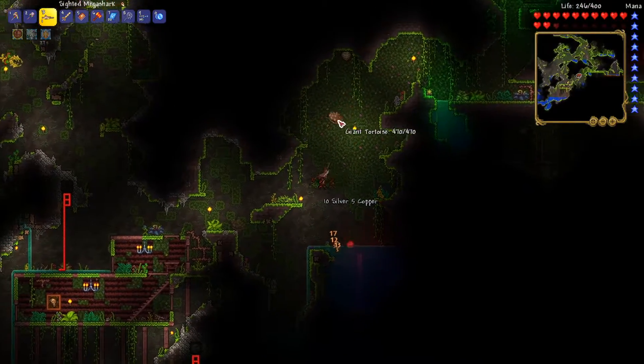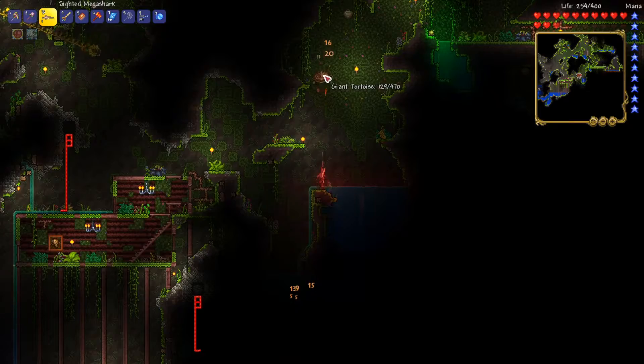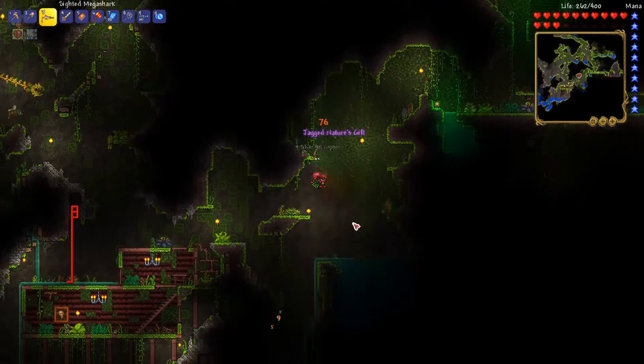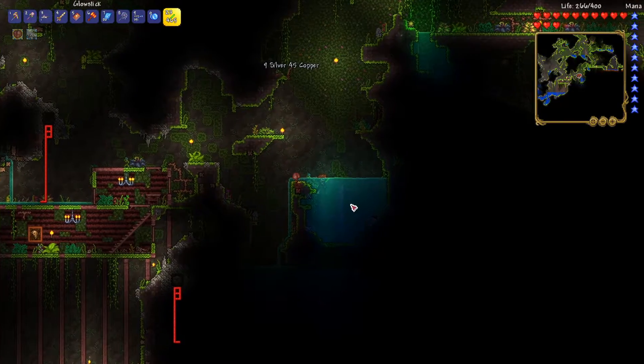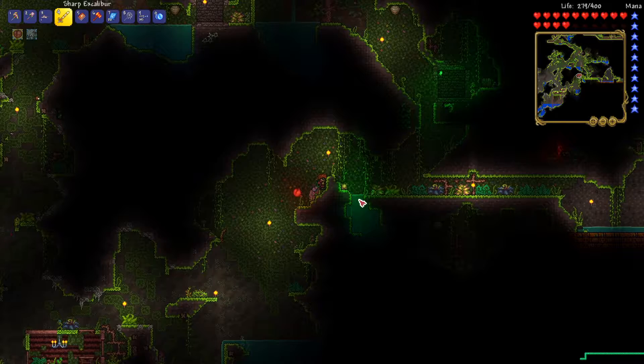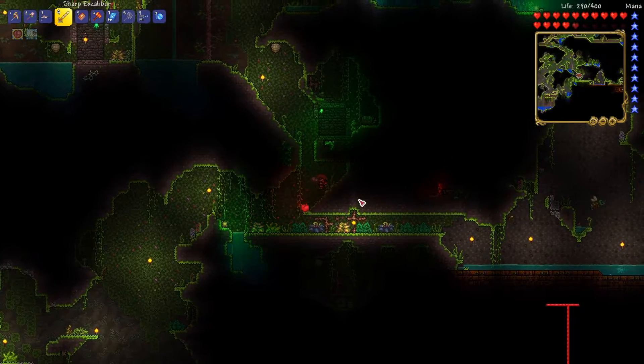Plantera isn't exactly too hard of a boss, so I shouldn't have any problem. Nature's Gift. I need to find more life fruit. This is gonna take a really long time, mainly because life fruit is not that easy to find. I'll be right back.